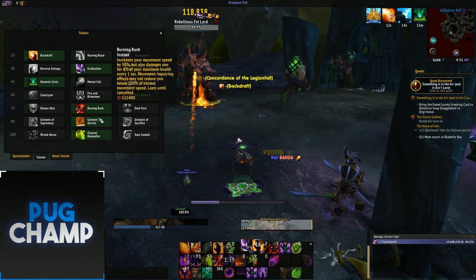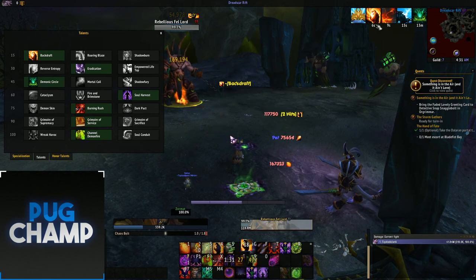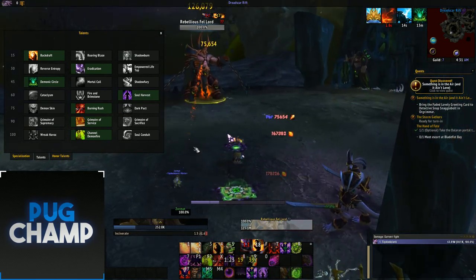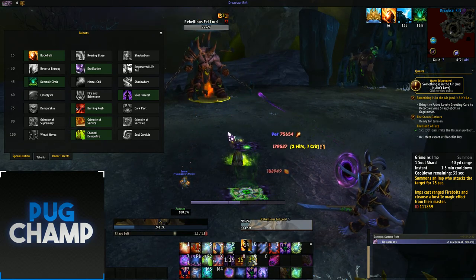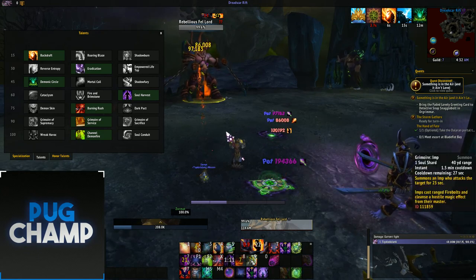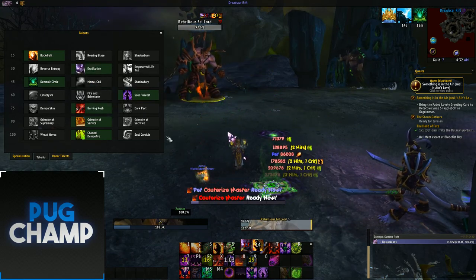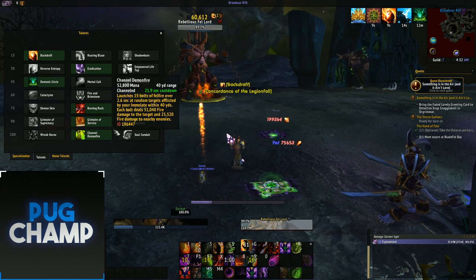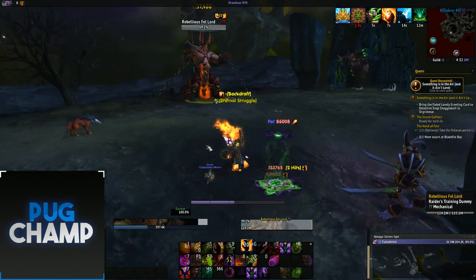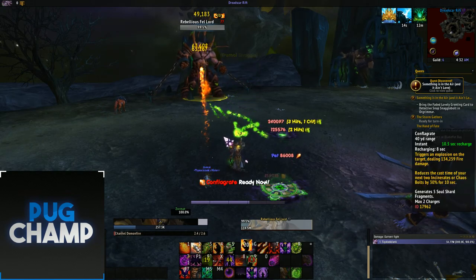The next choice is down to you. Some people use Burning Rush for that extra bit of speed. After that, take Grimoire of Service — it's better for single target. Every time your Grimoire Imp is back up, use it, because it deals 100% increased damage and will cast two Firebolt spells. Then you want to take Channel Doomfire, because you have a lot of downtime as a Destro Warlock and you want to fill that void of damage to keep your DPS up.